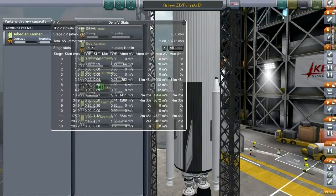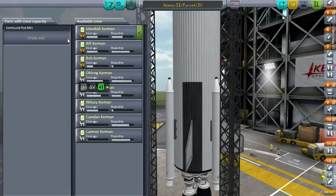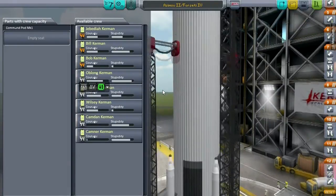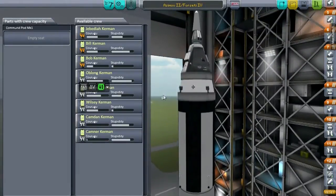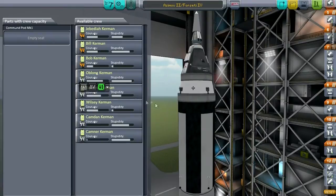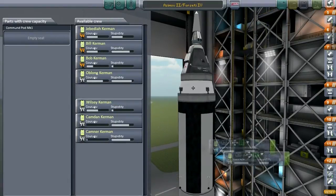We just want to get into orbit this time, and then next time I'm going to send somebody up to rendezvous with the one already in orbit. We're going to send two of these up and try an in-orbit rendezvous.